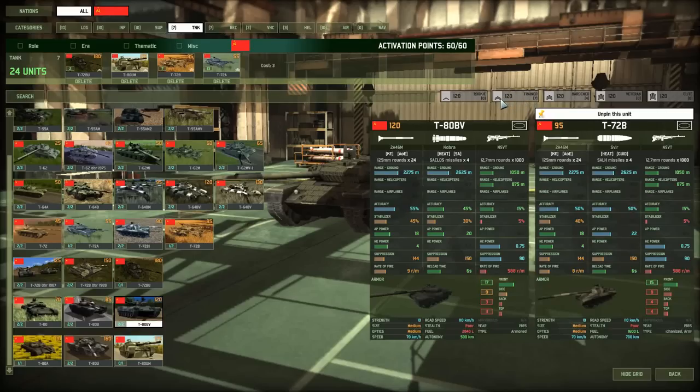Veterancy also increases accuracy. Tanks also have AP and HE power on their main gun — armor penetration and high explosive. High explosive deals damage to infantry and does not scale upward with range even on a kinetic energy weapon. If you have an infantry squad of 10 men and shoot them with this gun, you'll do 4 damage per shot, leaving 6 men. Damage can go down if units are in a building or cover, or on a near-miss critical, but generally you'll do 4 damage per shot to infantry squads with an HE gun.